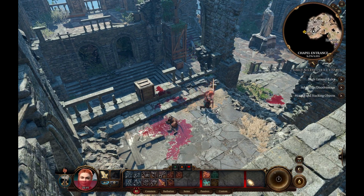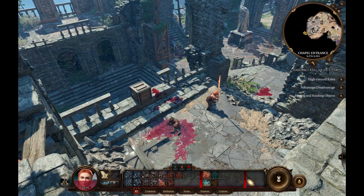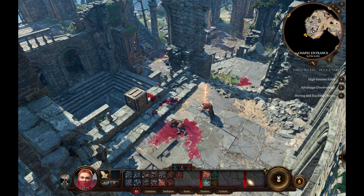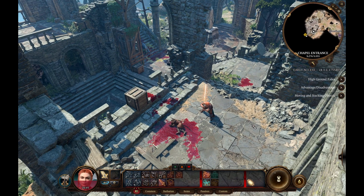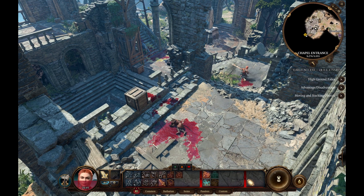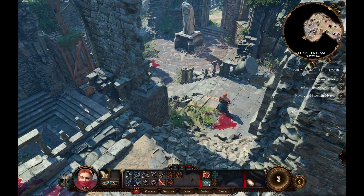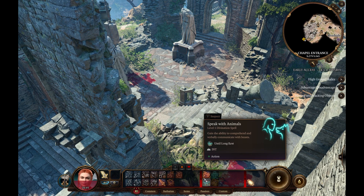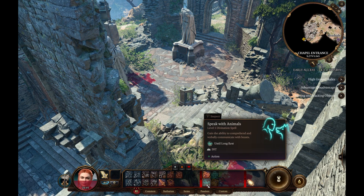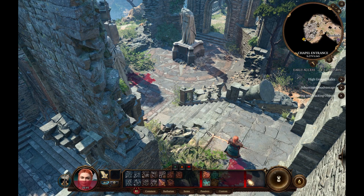So there we go — that's the Barbarian build, and it's a lot of fun to play. It's an uncomplicated class: you just get into the fight and hit things until things are dead. But it's powerful, and it's got good maneuverability with the jump. Your jump distance is insane with this Strength — you can get into the fight very quickly. We haven't even tried Speak with Animals yet, but I recommend taking the Wild Heart subclass because it adds a lot of fun to the game.